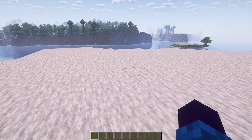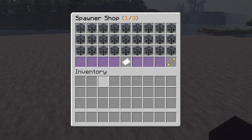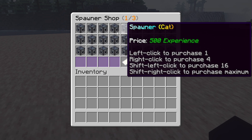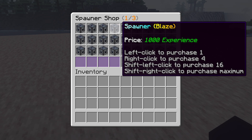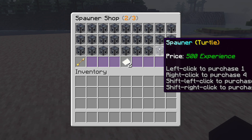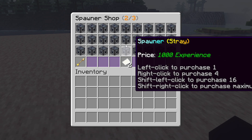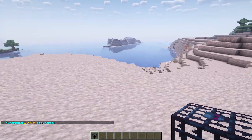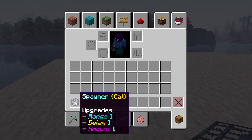The way your players are gonna get spawners is by typing /spawner shop. Executing that command will open a shop where you can purchase spawners for experience. You can see all of these spawners cost 500 experience, some cost 1000 experience, but know that you can completely customize this in the config. Let's go ahead and purchase a spawner — I'm gonna purchase a cat one. Simply click, and there we go, purchased one cat spawner.